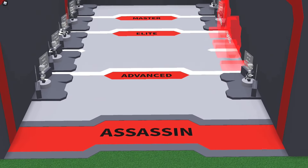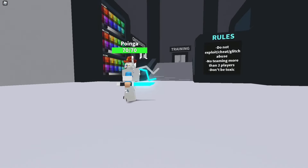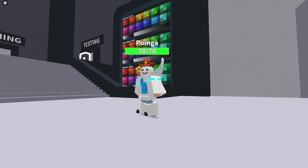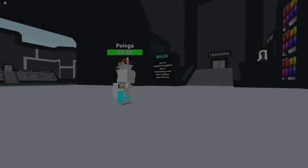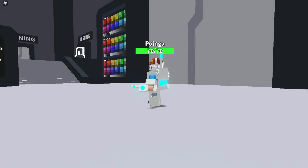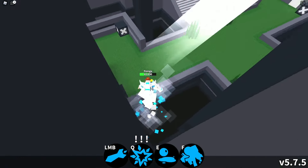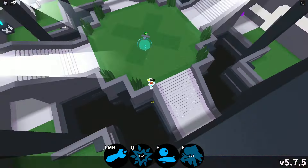Okay, so let's start with what each class is. Currently, there are a total of 8 classes within the Assassin Umbrella: Thief, Ninja, Stalker, Trickster, Gambler, Dancer, Hitman, and Recon. Just like any category, these classes are all unique, but they share similar traits and characteristics that make them all fit underneath the Assassin Umbrella.